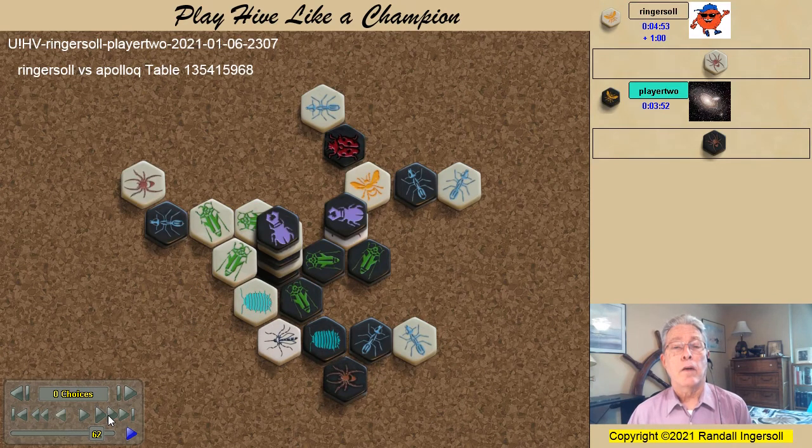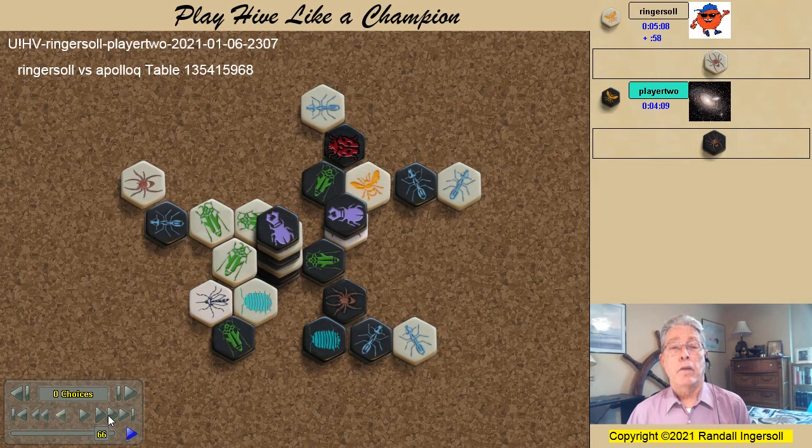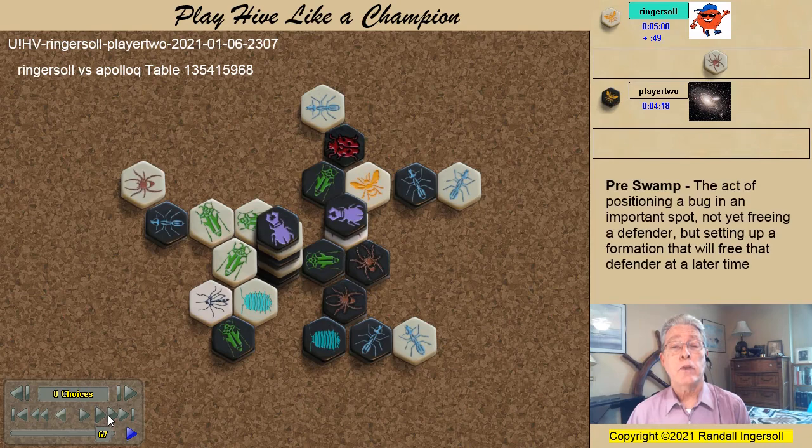I warp in the grasshopper, and this is an excellent dual-purpose move which not only attacks my queen but places a defensive block preventing any of my ants from gaining access to take the kill shot. This forces me to do something about this grasshopper, so I warp the mosquito away. The black pill bug warps in the black spider, and now the threat is the black grasshopper jumping to fill the penultimate kill spot with the black beetle in position to win the game. I am forced to warp the black grasshopper away even though the black grasshopper is in a kill spot. The black spider spawns — excellent example of pre-swamping. Notice with the black spider here, if either this spot or that spot are occupied, the black grasshopper is freed, can jump in, and the black beetle will take the kill shot.